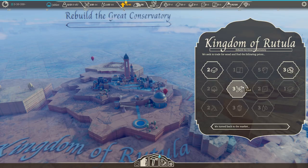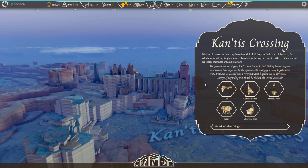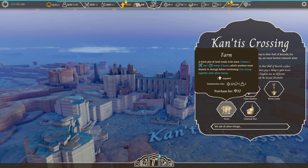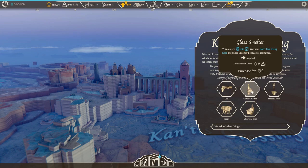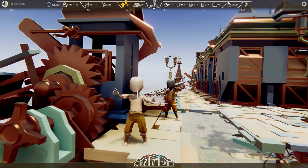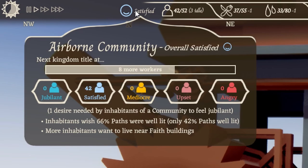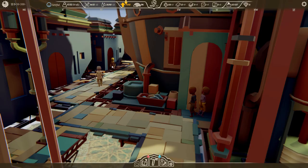You can also trade with settlements — use them to get a resource you're running low on, or even better, buy blueprints off them. Blueprints are the way you build exciting new things, like a glass smelter that lets you build lights, which boosts the happiness of your residents. New people will only join when the general happiness level is high, so you need to make sure your kingdom has a lot of what I believe city councils call good vibes. It's essential.